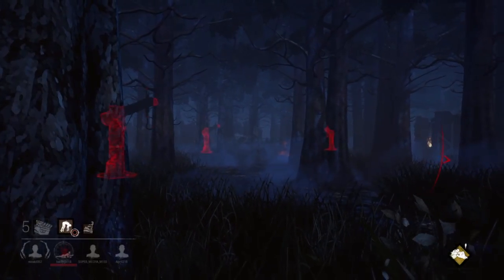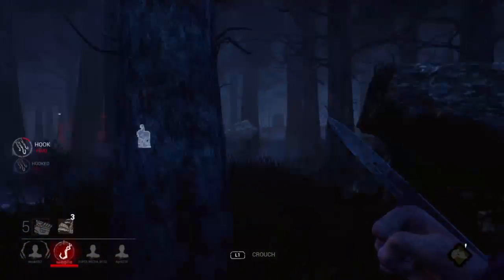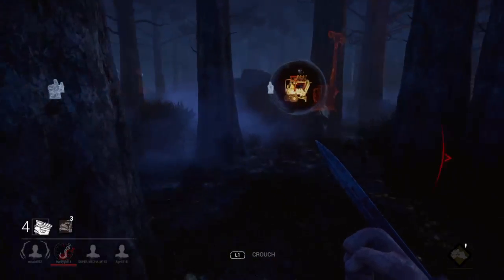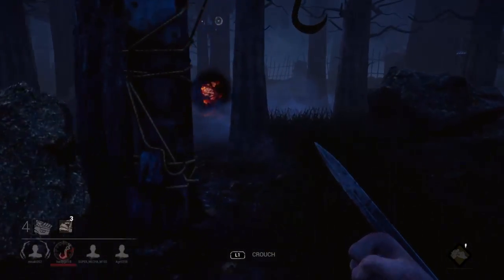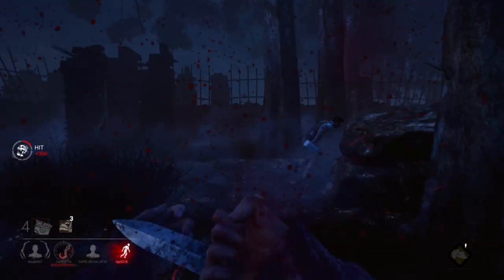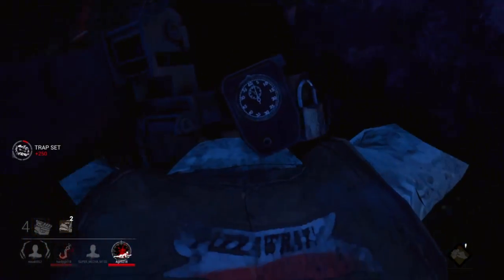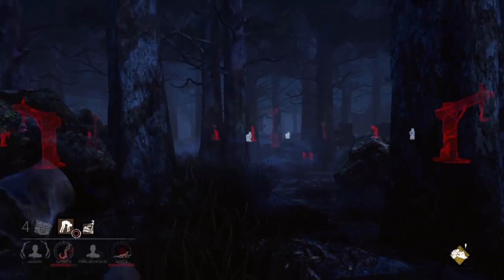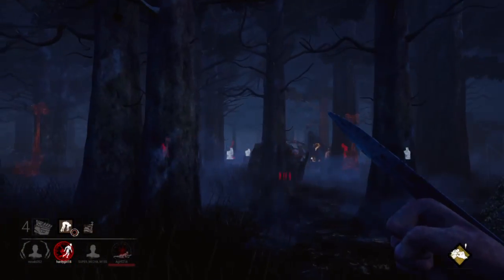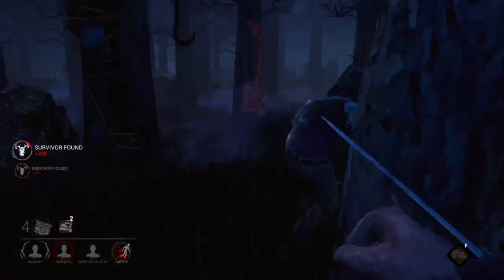Here's the key tip with The Pig's traps: actually use them. Quite a few pigs don't put the reverse bear trap on — they just knock survivors down and hook them. But when you put the trap on, it pulls somebody off a generator. As a killer, that is very important. You put pressure on them to take it off, so they're not working on generators. Furthermore, the more survivors work on generators, the faster the trap timer goes. So if nobody's checking jigsaw boxes and everyone is on generators, that bear trap will go off.